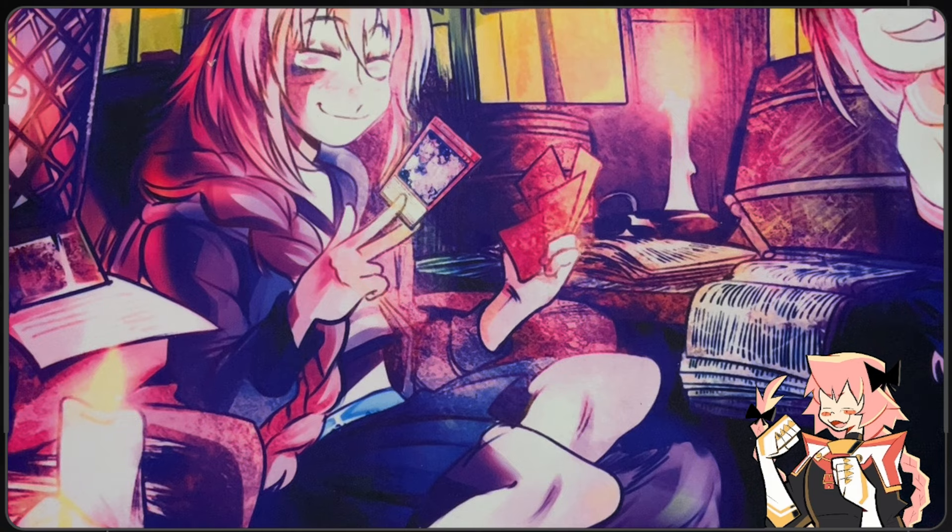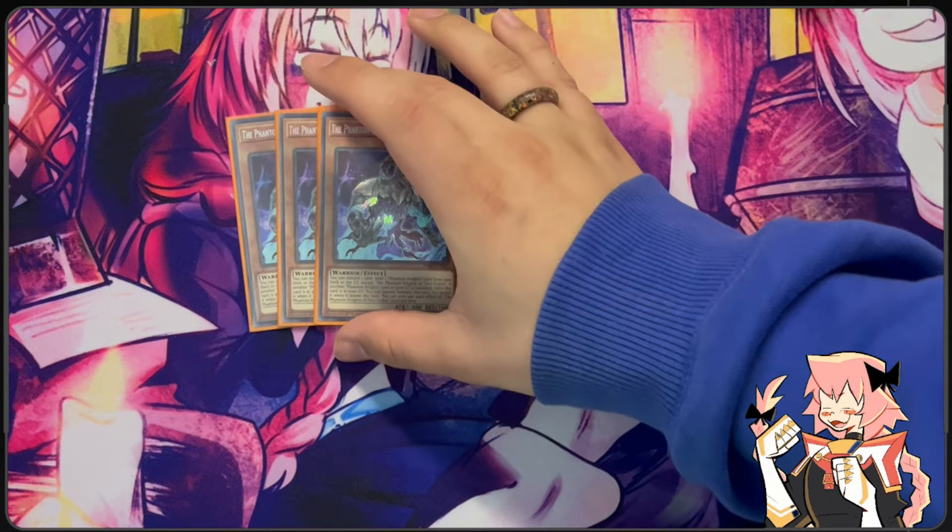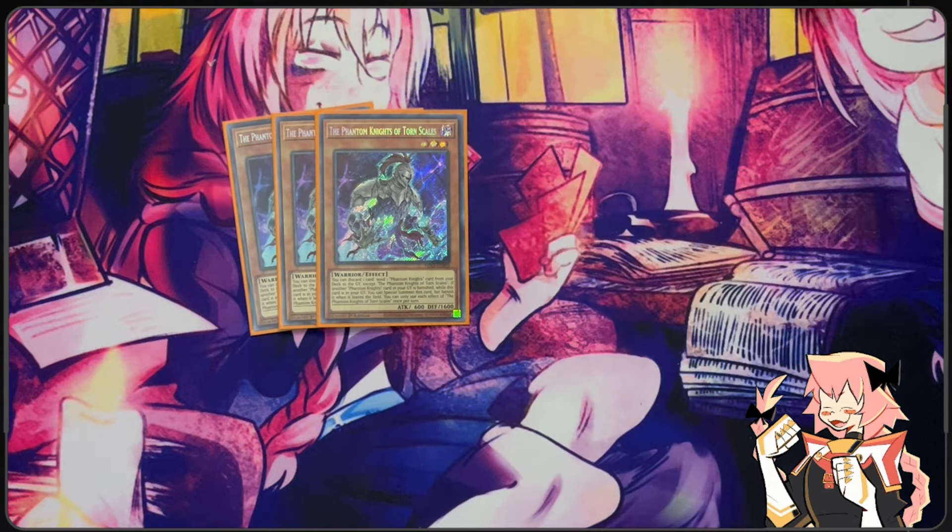On to the main deck. First off, for our Phantom Knight monsters we are on a triple Tauren Scale. On ignition you can discard a card to send a Phantom Knight card other than itself to the grave, and then if it's in the grave and a Phantom Knight card is banished by any means, you can special summon this card from your grave to your field, except it's banished when it leaves the field.